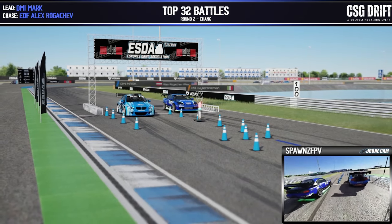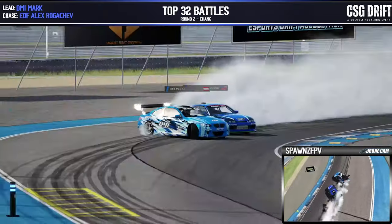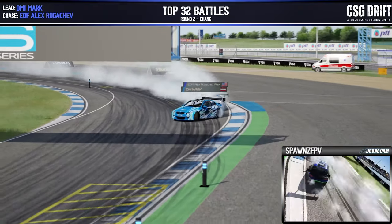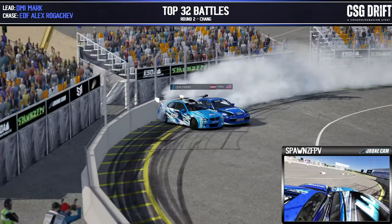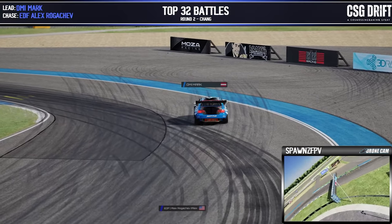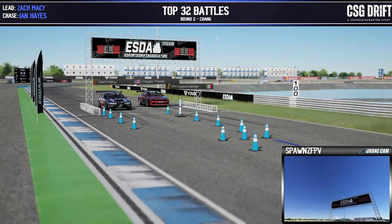DMI Mark now in the lead position and ADF Alex in the chase. Guys pushing through those zones — Mark going a little bit wide on that outer zone. A little bit of a mess-up there by Alex in the chase position, trying to recover and finish out his run. That'll wrap up their second run. One OMT, two going chase for Mark — Mark passes on to the next round, as that big mess-up by Alex in the chase position was enough to knock him out. DMI moves on.